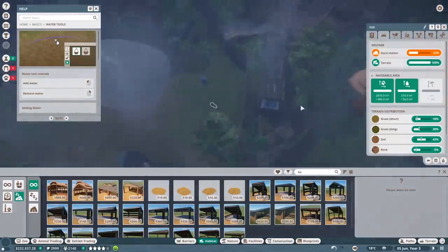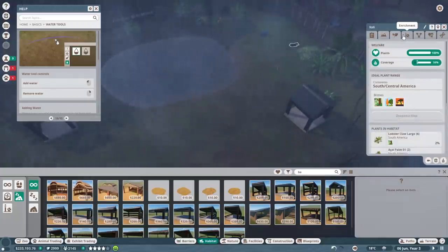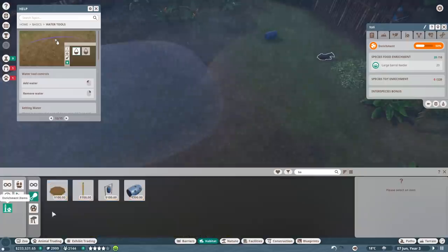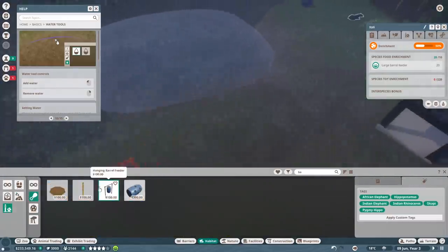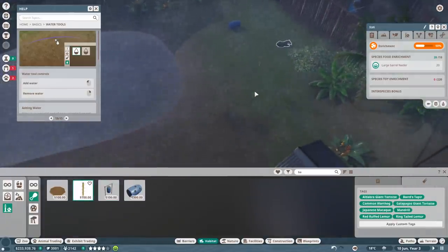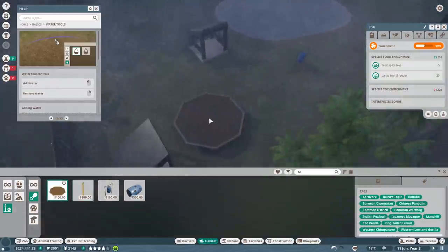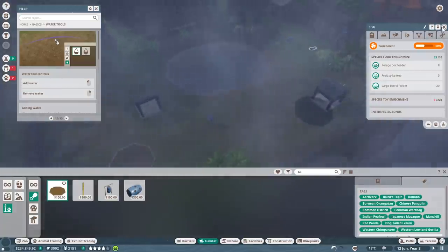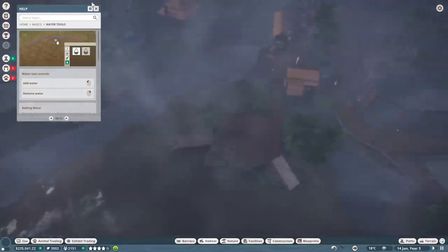Food enrichment is good. Let's try another enrichment item for them - food enrichment is just something for them to enjoy themselves and have a happier life, which is what we all want. Let's try a fruit spike and a fun box thingy over here. That should increase their happiness quite a bit. Let's do another exhibit!